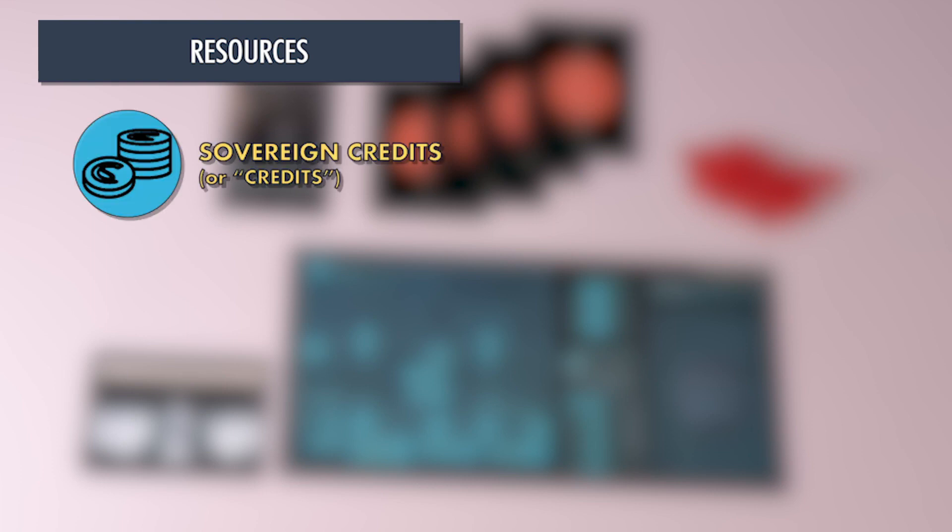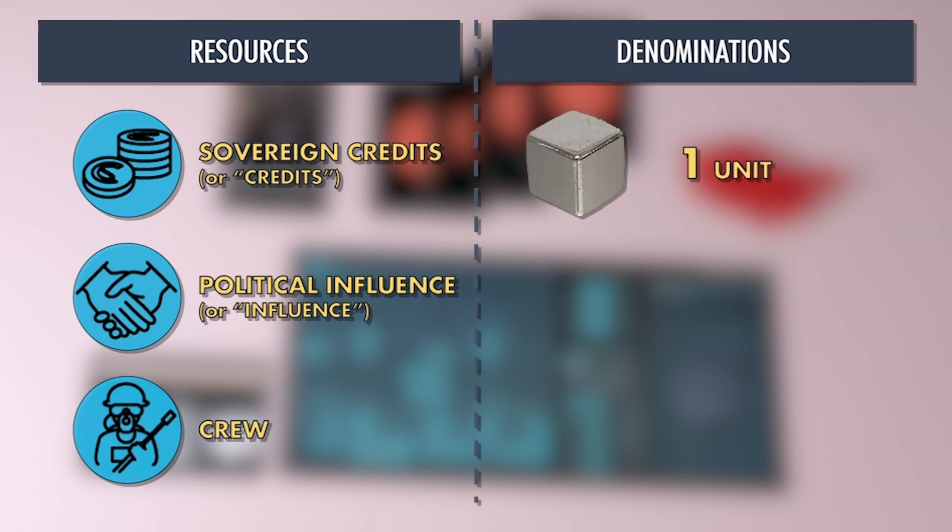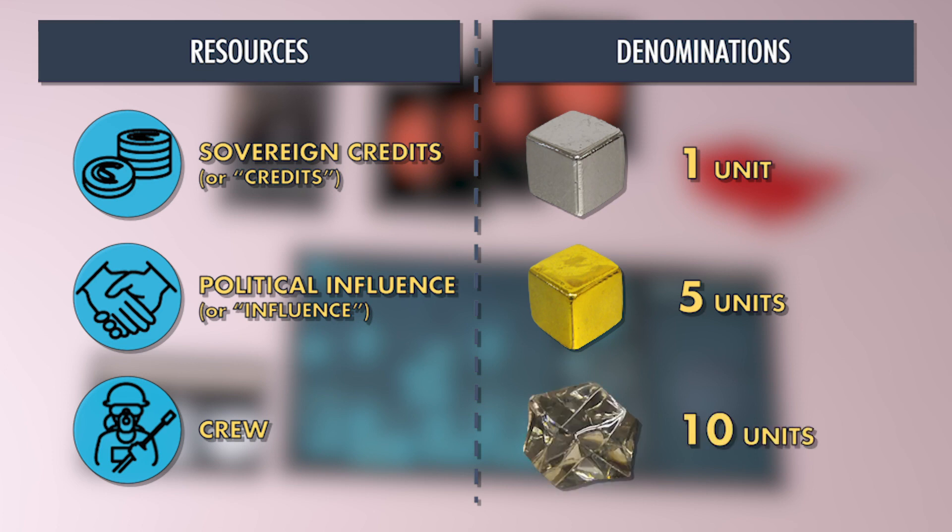Let's do a brief aside on resources. There are three types of resources in Syndicate: sovereign credits (or credits), political influence (or influence), and crew. Resources are stored in three denominations: silver cubes represent one unit of a resource, gold cubes represent five units of resources, and crystals represent 10 units of resources.